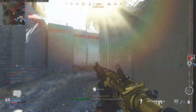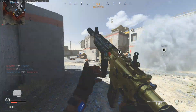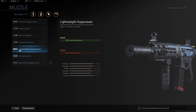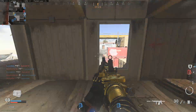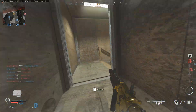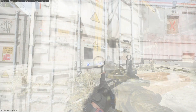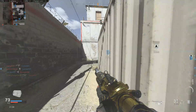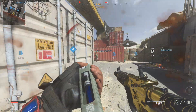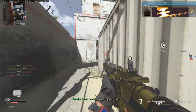Starting off with an attachment most of us probably never use — the lightweight suppressor. Everybody knows it reduces damage range by about 20%, which is shown in the menu stats, but what it doesn't tell you is that it also reduces bullet velocity by about 30%. If the damage range is shorter, the bullet must travel slower — basically how physics works. Most people don't use the lightweight suppressor, so it's not game-breaking, but it's an interesting thing to keep in mind.